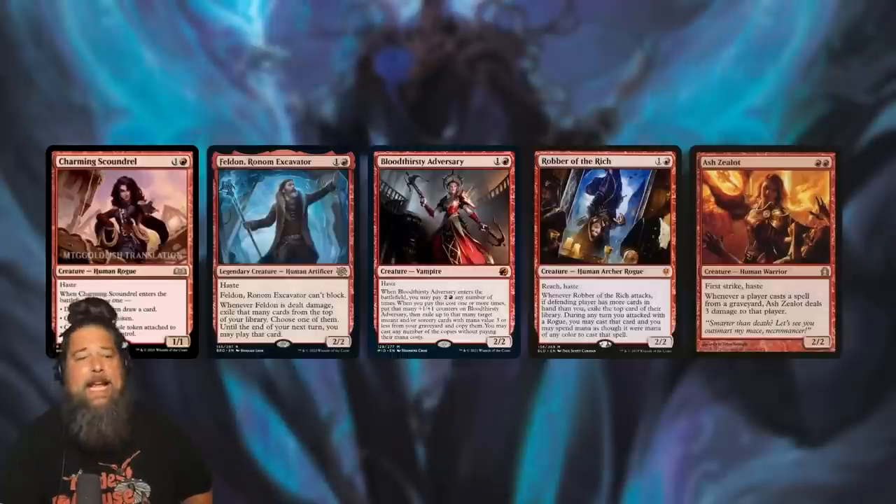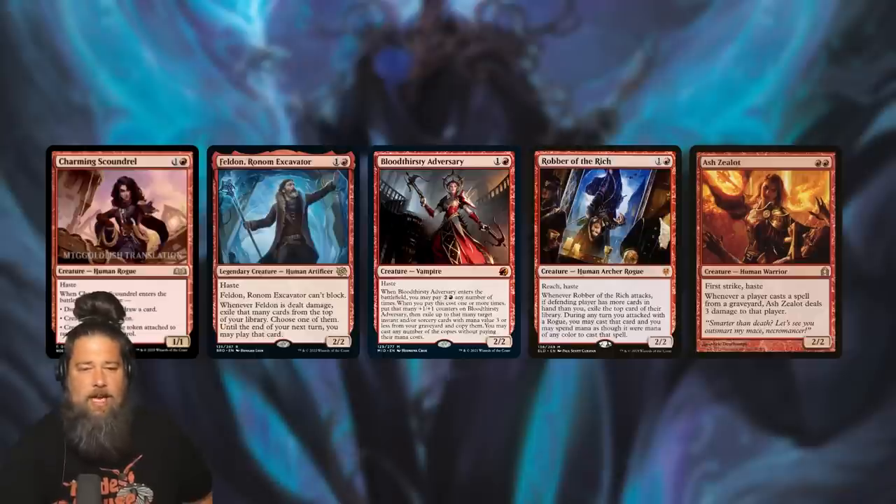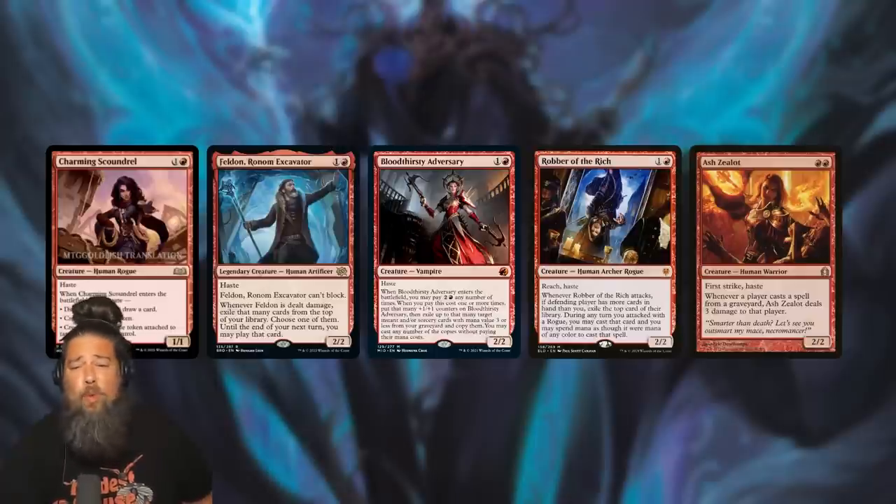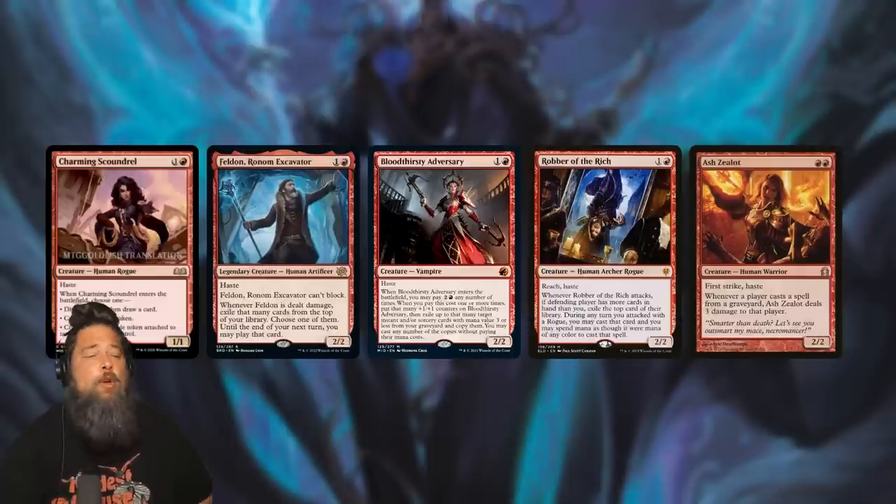That by itself is a standard staple card. If you look through the recent history of standard, 2-mana 2-2 hastes with upside are kind of staples. Feldon or Aranam Excavator, currently a 4-of staple in Mono Red, is even legendary and can't block. Bloodthirsty Adversary, staple in standard. Robber of the Rich, one of the best cards in its standard format. If you want to go way back, Ash Zealot, even though its ability was rarely relevant, was kind of a standard staple just because it was a 2-mana 2-2 first strike haste. So I think just Charming Scoundrel, with only the Wicked Role option, is already a 4-of standard card in Mono Red Aggro style decks.